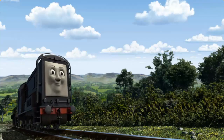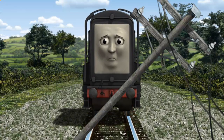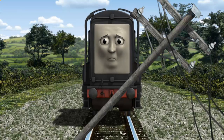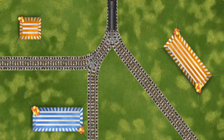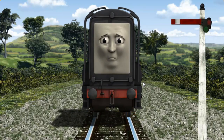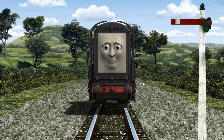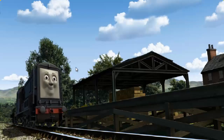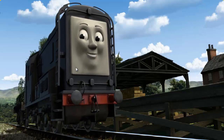Diesel set out for Farmer McCall's farm. Suddenly, the tracks were blocked. Diesel had to stop. He needed to go a different way. Find the track that goes nearest to the shortest tent. Diesel was on the wrong track. He needed to go a different way. Show Diesel the track that goes nearest to the shortest tent. Let's go! Diesel arrived proudly at Farmer McCall's farm. With your help, he was a really useful engine.